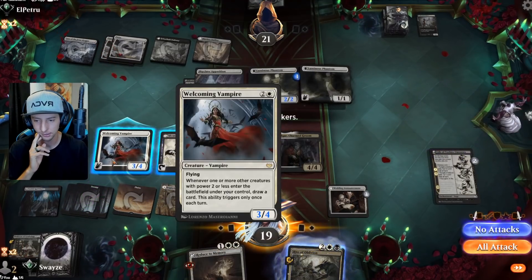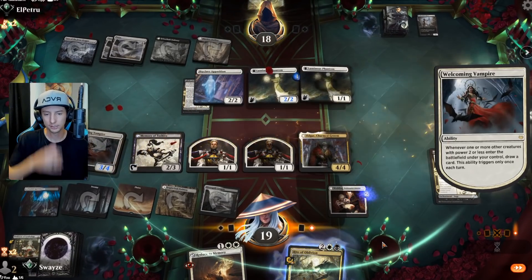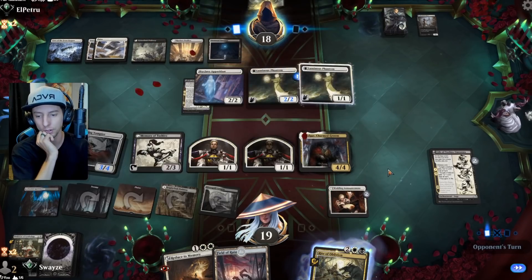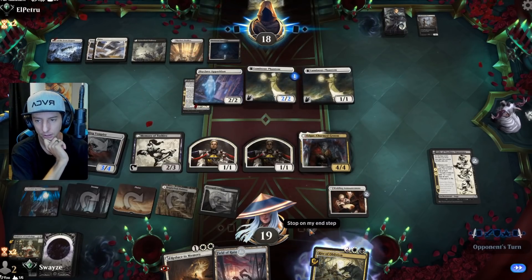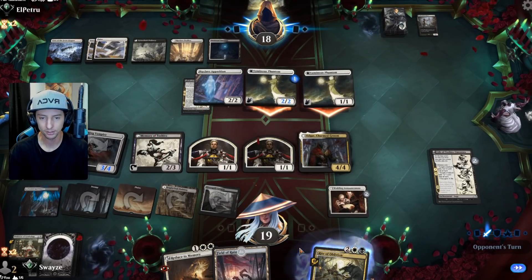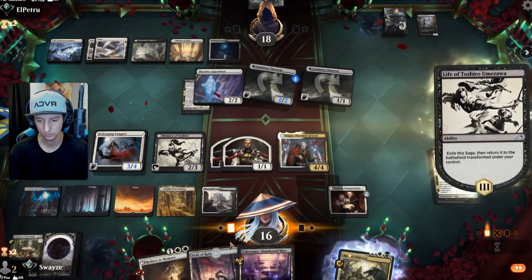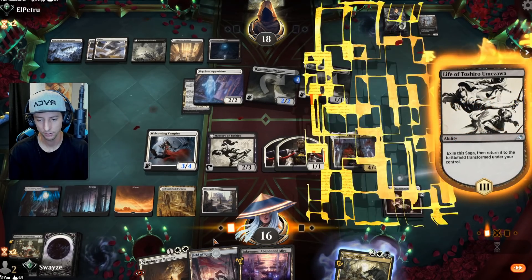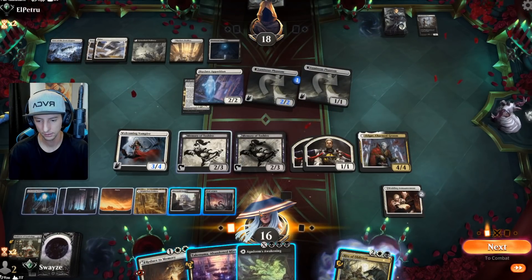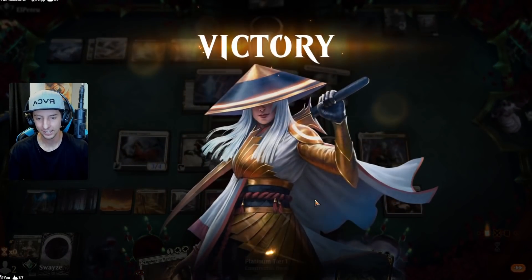I'm just going to play this and attack, just beat him down and keep drawing cards every turn. I like the Field of Ruin here because they do have the Cave which I don't have a great answer for. We've got them in defense mode — oh, they're going to try to race me with three damage. Free card! There's the scoop — they finally figured out it was not going their way.